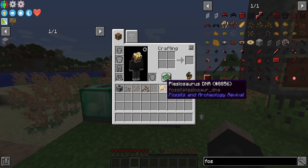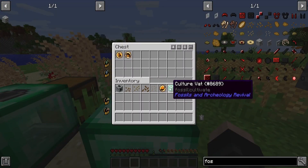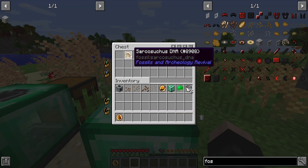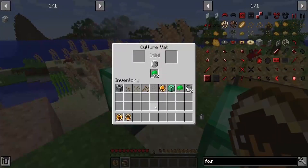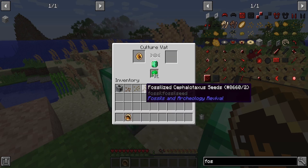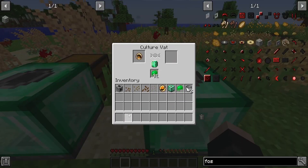Now that we have our biogoo, our DNA, and some seeds, we have our culture vat ready. I went ahead and got a Gallimimus and a Sarcosuchus DNA. We can also put the seeds in here if we really wanted to — I might actually just grab some biogoo, plop that in, and we'll add some seeds in here. It'll try to fossilize those, though some of them maybe can't be. For right now, we're just going to do our dinosaurs — so we'll get our Gallimimus DNA in here, and then our Sarcosuchus.